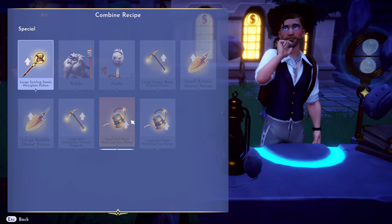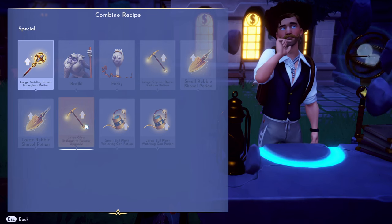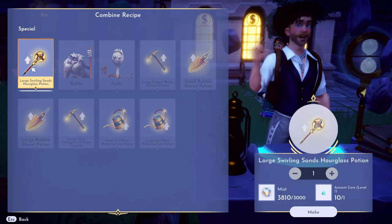So you'll be able to upgrade your watering plant, you can upgrade to get the stagmites, large rubble, and then here is the hourglass.